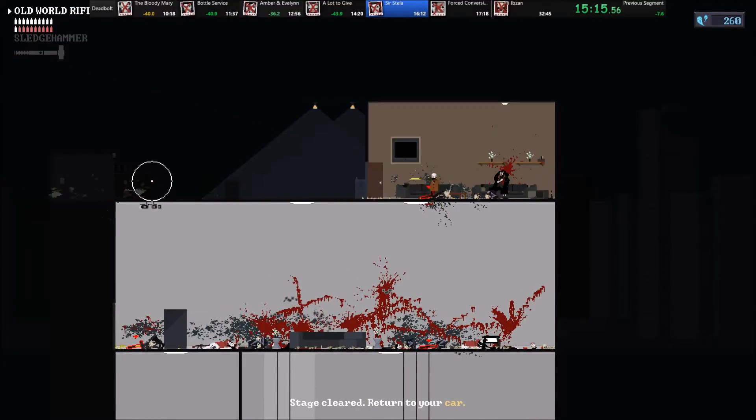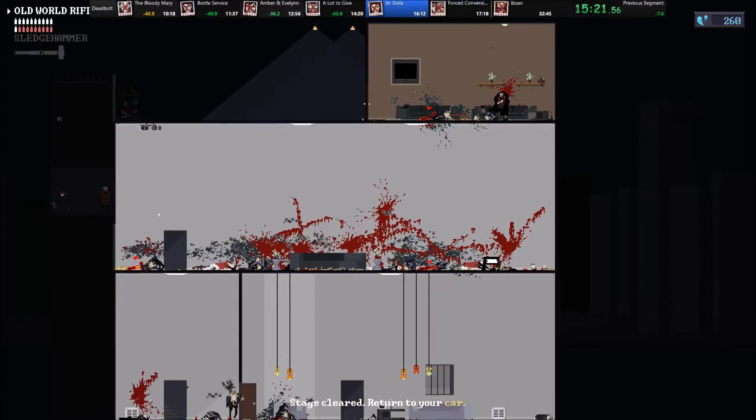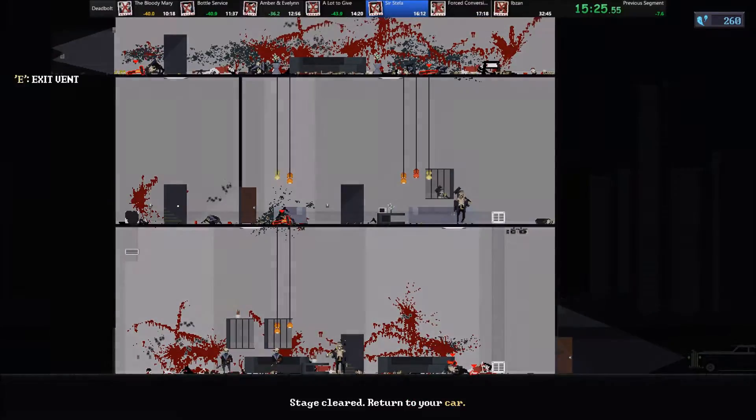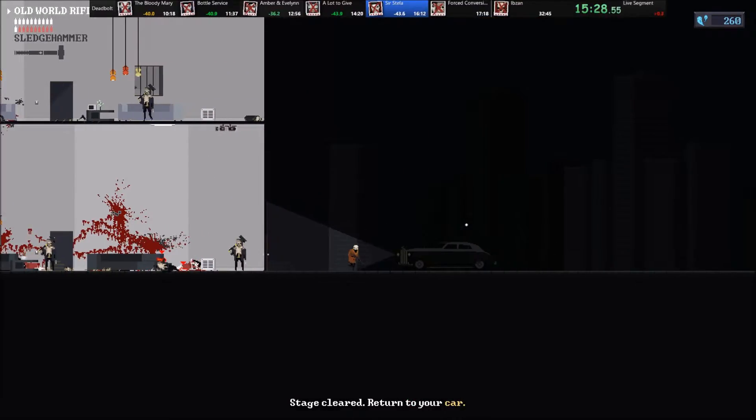After you get the information out of the safe, more enemies spawn, but I don't think that the line of sights were thought of correctly, because you can just kind of do this and get out without anybody seeing you — even the enemy that spawns right in front of your face.